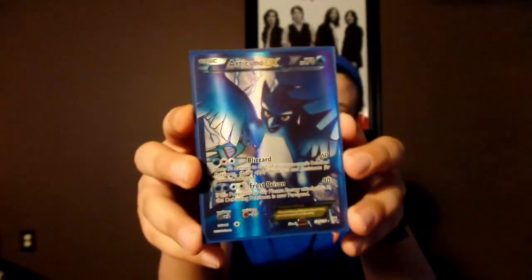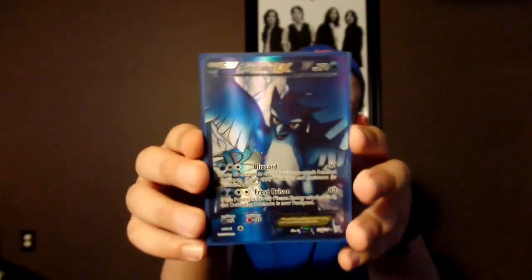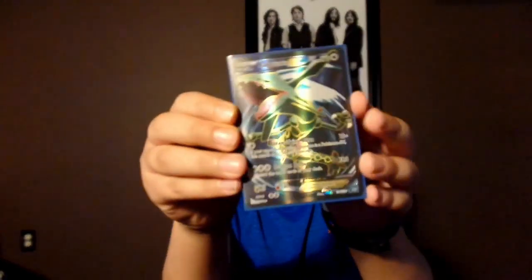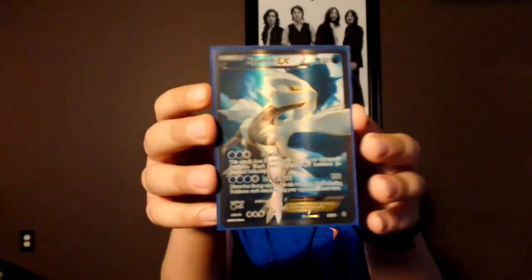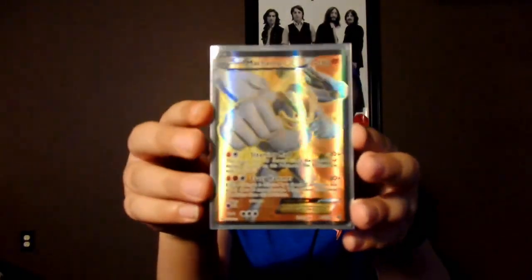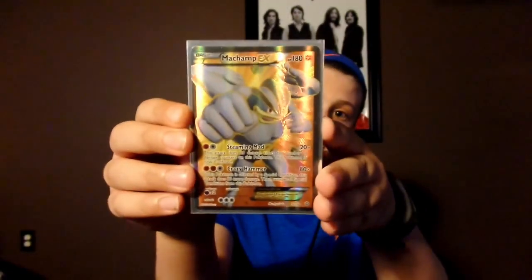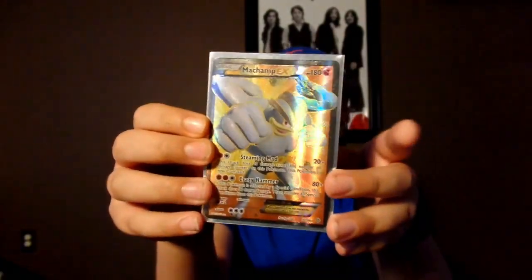Next we have Full Art Articuno EX. When I was a kid I pulled this card and didn't think much of it, but when I looked through my old Pokemon cards I was very happy to find it. Next we have Rayquaza EX Full Art — I traded for this card and love it, even though it has a little crease down the middle. Then we have Kyurem EX from Ancient Origins — there are a lot of Kyurems out there, but I traded for this one. Next is my Hypno EX, which can do 80 damage, and if affected by a special condition it does 80 more for 160 total damage, then removes that condition — very powerful.